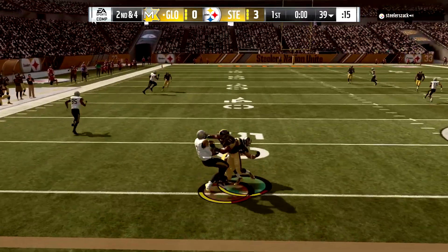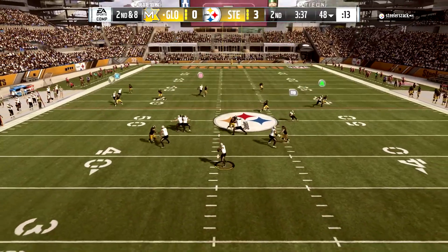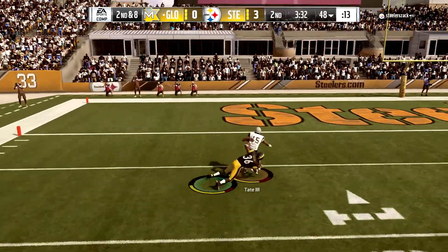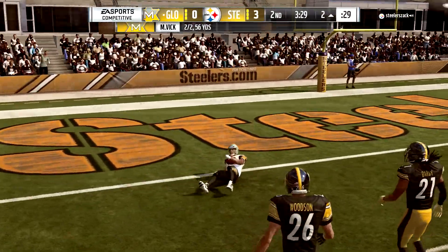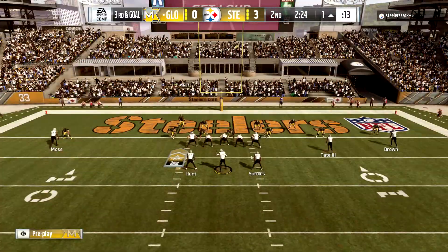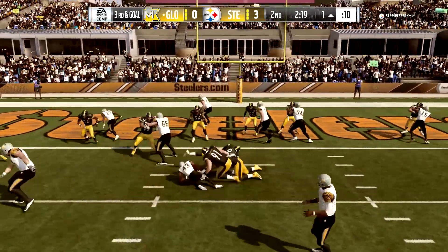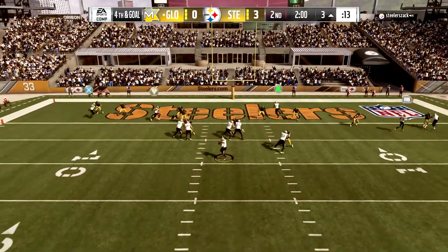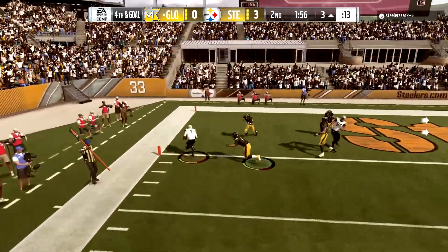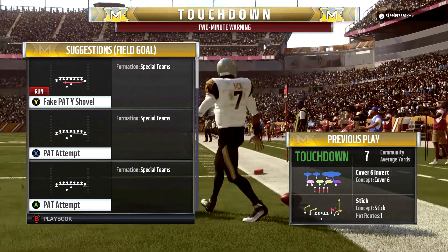Here is the Great Value Michael Vick rolling out to the left-hand side, picking up a first down. Second down and eight — clean pocket — going all the way deep to Golden Tate the third, and he is brought down at about the two-yard line. I took advantage of him bringing the safety up; I saw he was usering him, so I sent the guy deep because he wasn't going to catch up. On third down and goal we get stopped, but then the Great Value Walmart Michael Vick runs to the corner and gets a touchdown. We take the lead.